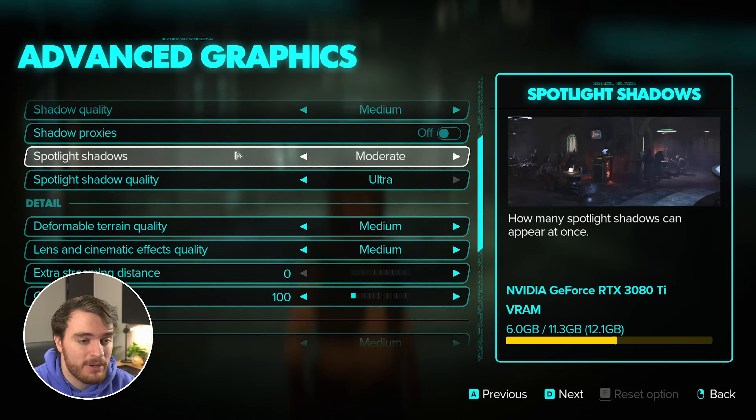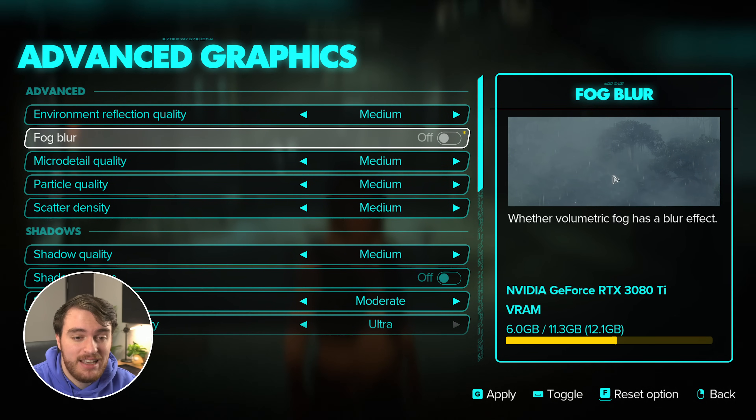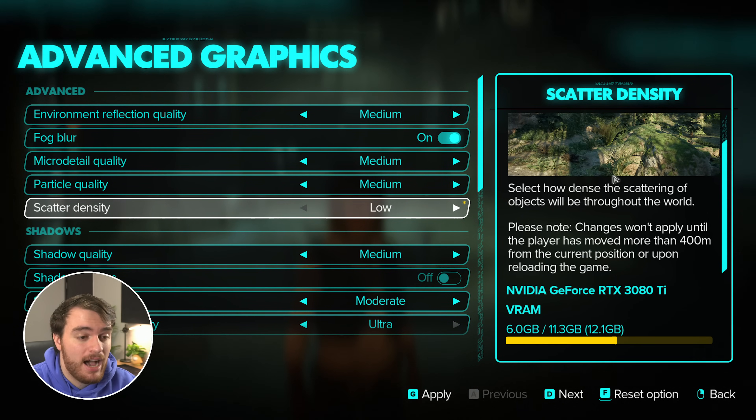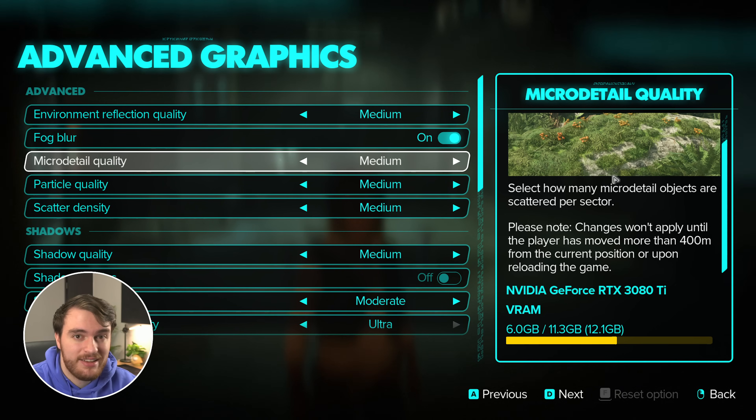Advanced graphics — here's where things get super customizable. Environment reflection quality: I can't really find places where this comes into play. There are shiny surfaces but not many reflective surfaces in most areas, and there's very little performance impact. There's almost no difference between any of the options — I'd probably leave it on medium. Fog glow doesn't have too much of a performance impact either. It's a very slight effect, and because it has almost no performance impact, if you want it on for a bit more realistic fog, leave it on. Micro detail quality and scatter density both have to do with foliage — I've lowered and raised these in-game and I don't see anything near what they're advertising. There's very little impact on my setup, so I'd recommend leaving this on medium if not pushing it higher, as there's such a small performance impact.